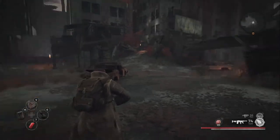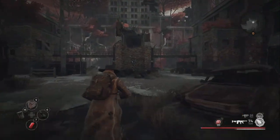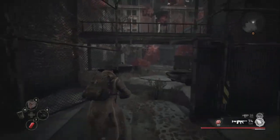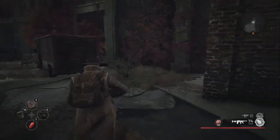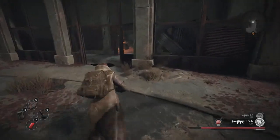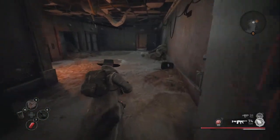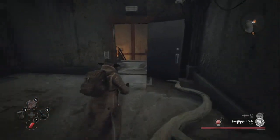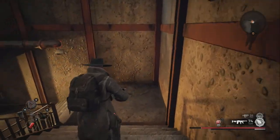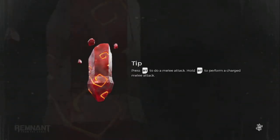The longer you hold fire the better aim you get. And speaking of Leto, here's Leto's lab. We'll go up against the splitters. They have a shared health pool, thus fire should be very, very effective against them. We'll find out.